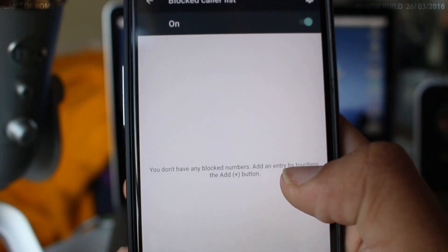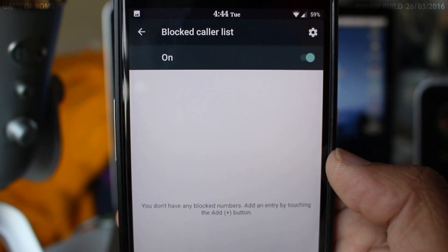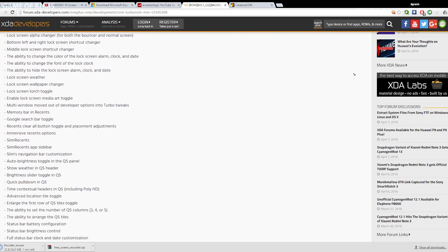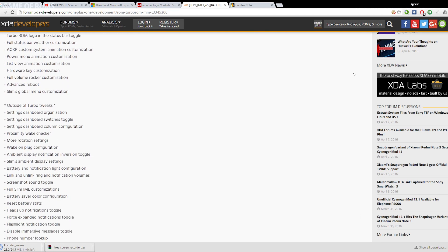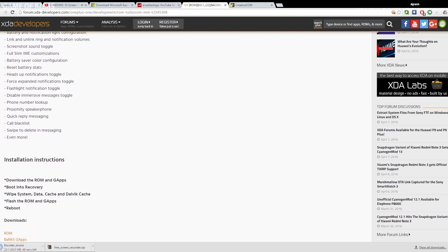There's also a toggle blacklist to block unwanted calls. It has so many features that it won't be possible to cover them all in one video, but trust me when I say this — it's got all the features for a custom ROM that exist in the universe. I'll still try to show you some features in this short video, so have a look.